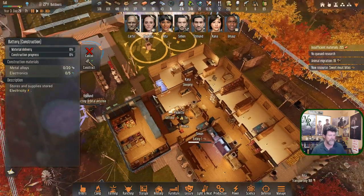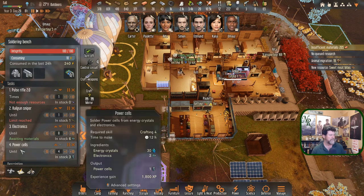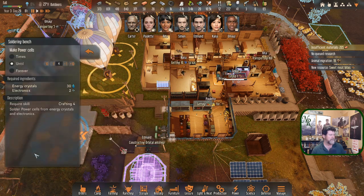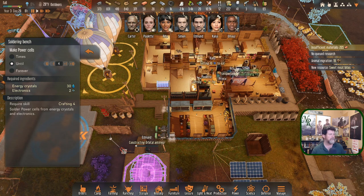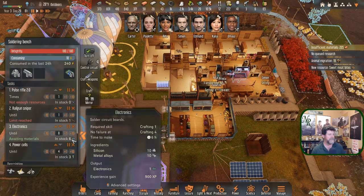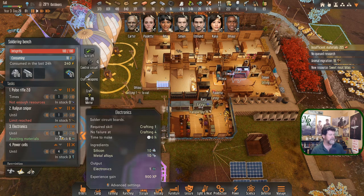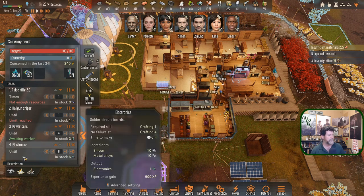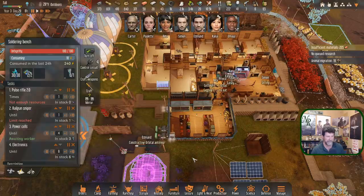Not enough resources yet, and it takes four power cells. We may have only torn four guns down. A power cell requires 30 crystal and two electronics - we have six electronics in stock, so she's able to build one now. We have three in stock. Let's move that up one - build one more power cell and then we will build the pulse rifle.